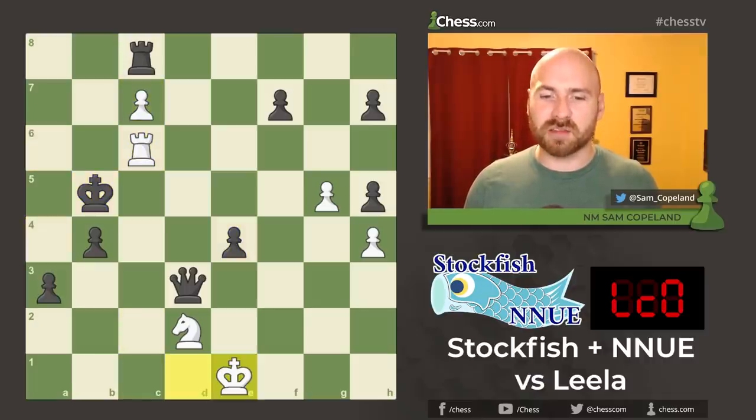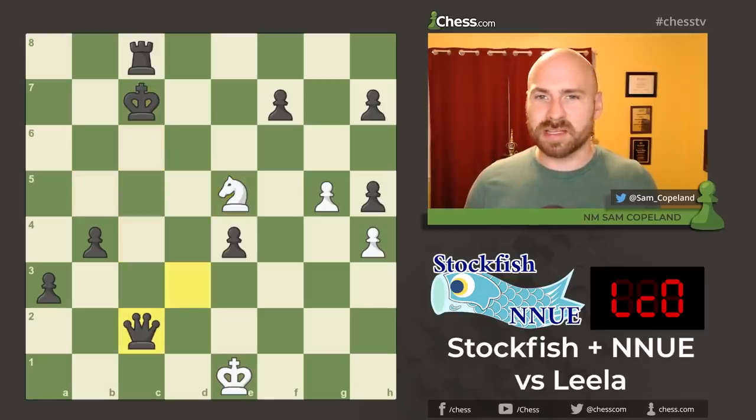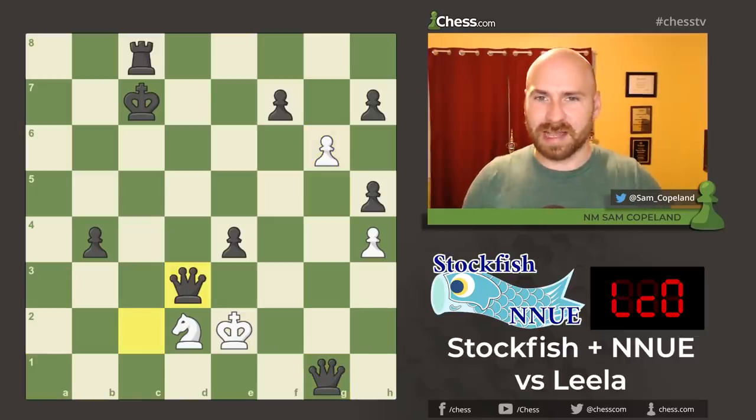The queen on h6 can do nothing, and she's going to stay on h6 until eventually Stockfish New realizes that she's useless and gives her up for the knight. Of course, this is basically engine resignation, but in this case the engines play it out till checkmate. The pawns keep pushing forward on the queen side, and black will soon get another queen. It looks like it's going to be a ladder mate, but white narrowly evades by blocking with the knight and allowing the king to run up the board. This is a very small resource, and now we have mate with queen to d3 and checkmate.